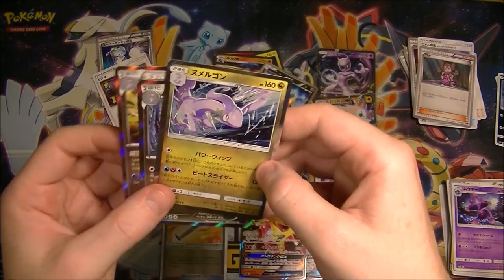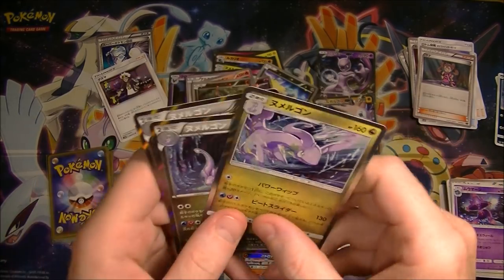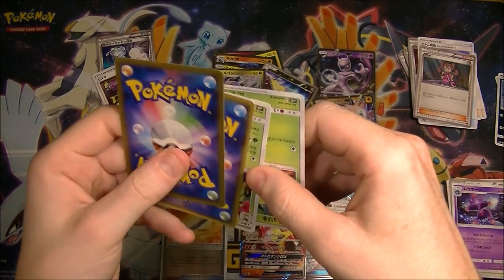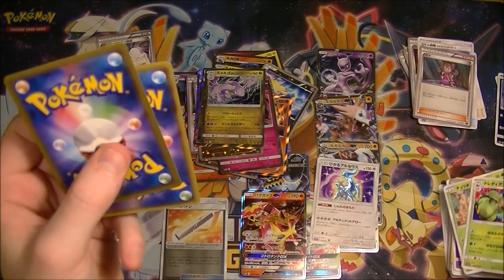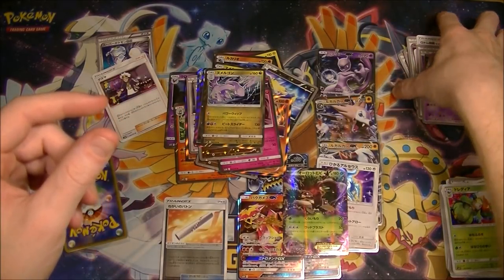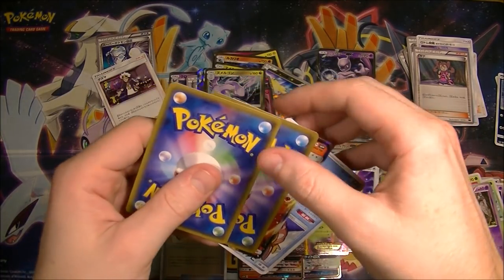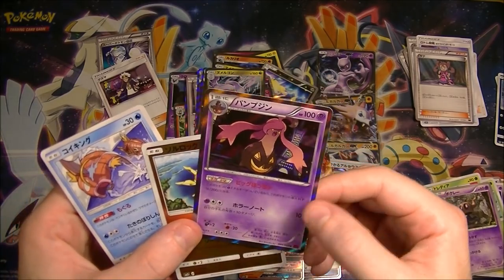Oh oh oh — look at this! We got three holos! Man, we're getting a lot of stuff, a lot of shiny stuff. Maybe we can potentially see our money back. We got some Flabébé — they're going to turn into flowers. Oh, we got a Trevenant EX — that's pretty good! This is actually going okay, I can't really complain. No full arts or anything, but yes — we got a Ho-Oh as well, with a holo! This is actually pretty good.